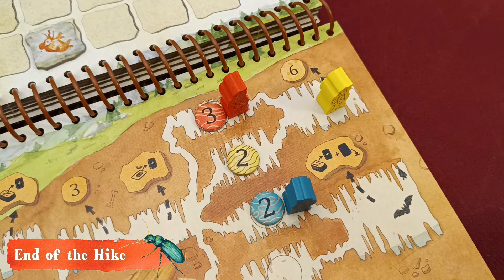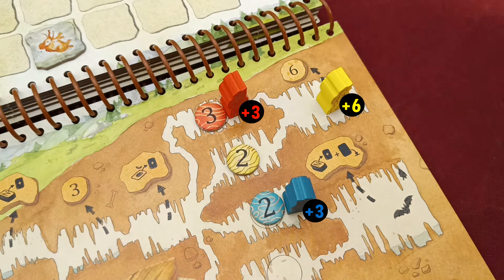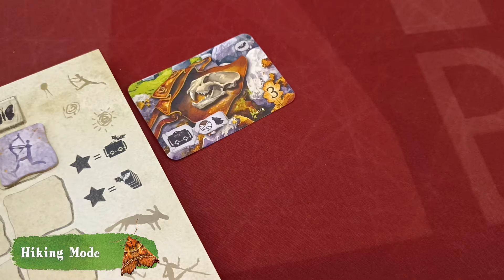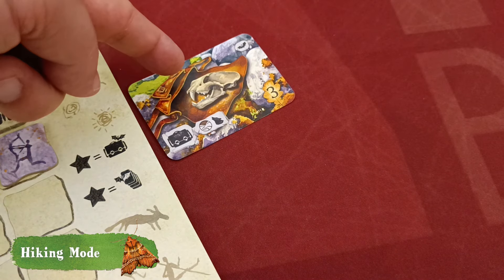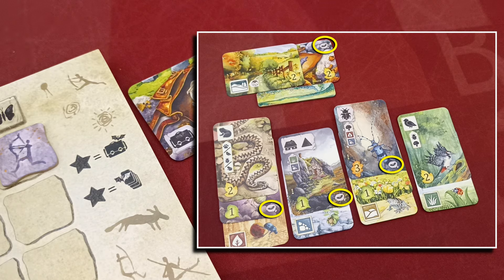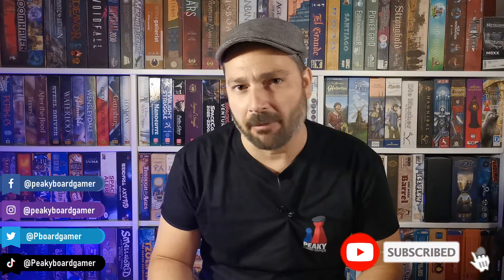At the end of the hike, players count their score from played cards, placed bonus markers, and plus three or plus six victory points for reaching the respective cave areas. In hiking mode, you gain a star if you play a special cave discovery card, and a star is awarded to the player who played the most additional hike cards in their tableau — in case of a tie, all tied players get the star. That's everything you need to know for the six new scenarios of Meadow Adventure Book. If you like our videos and want to see more, please subscribe to our channel — until next time, have fun and play more board games!